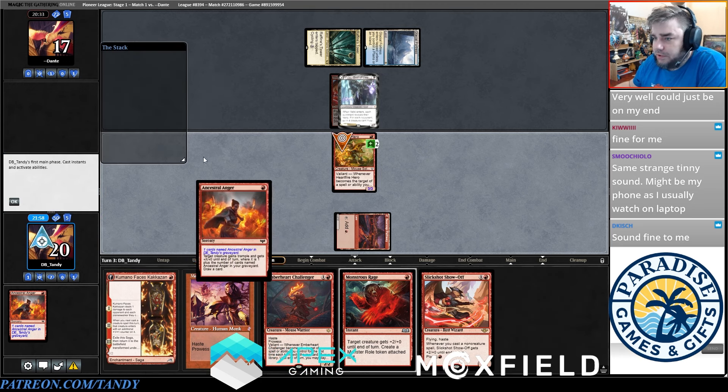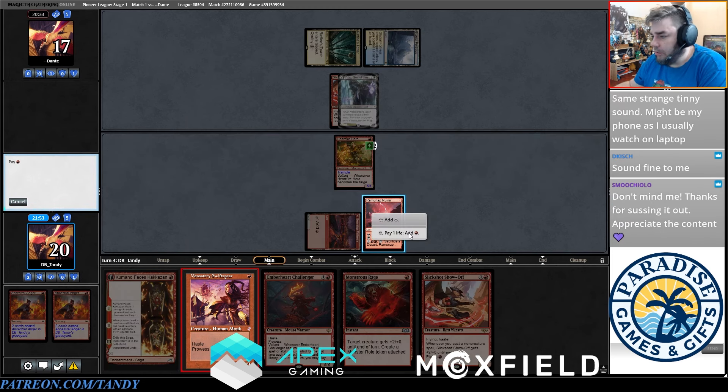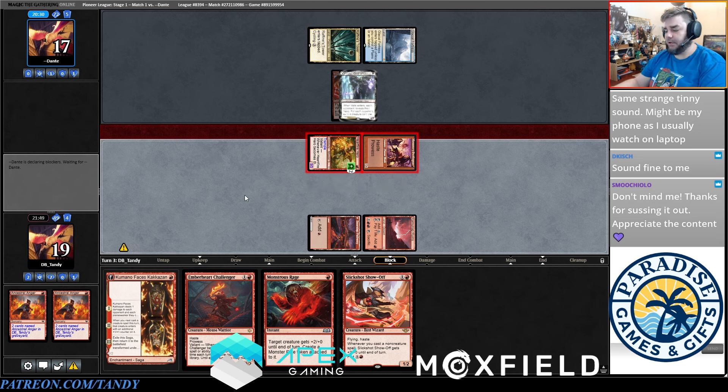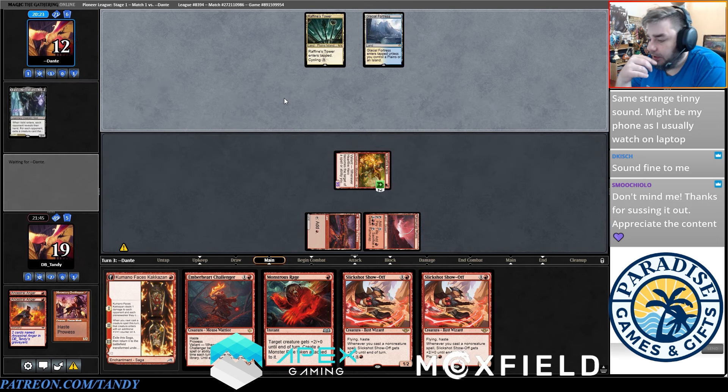We'll Anger again because we really want the land — and we found the land. I think we'll go Swiss Spear and a trade with Valki is fine. I could have Kamano'd instead but I don't think that's a very good line. I'm very happy with the trade on the Valki because Slickshot is fine later, and it was an advantageous block for them since they just didn't have a way to kill the Heartfire that turn.